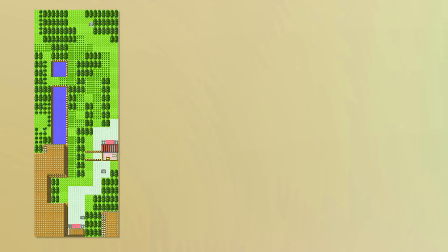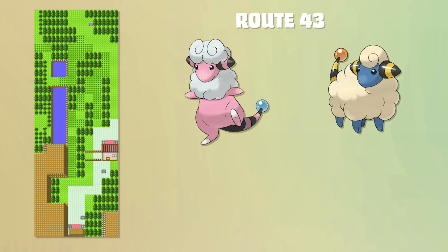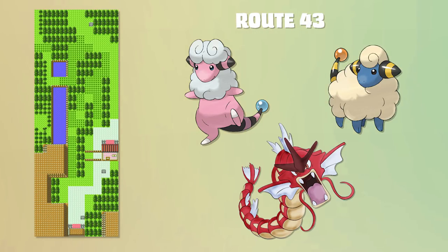If we look up north to Route 43, you have a 30% chance to see Flaaffy and a 10% chance to see Mareep. You have to encounter the Red Gyarados right before you can fight Pryce, so every counter can be caught right before the battle.